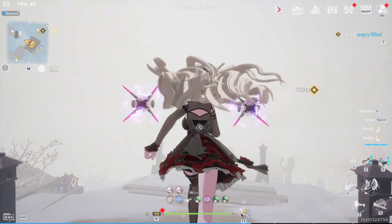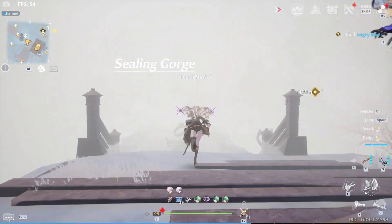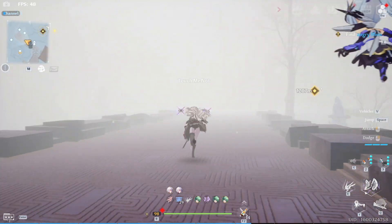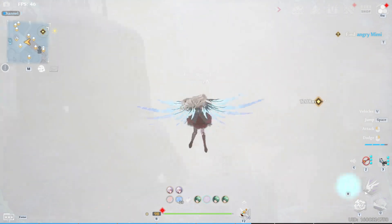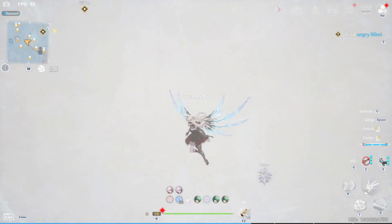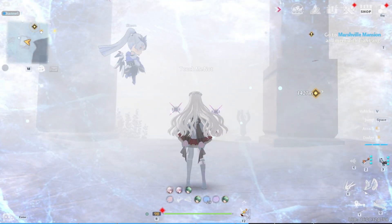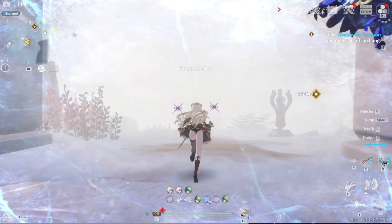There are two important things that you need to know about the new area. First is that it will be covered in a very thick fog blocking 80% of our vision. Second is the harsh weather that can cause frostbite.